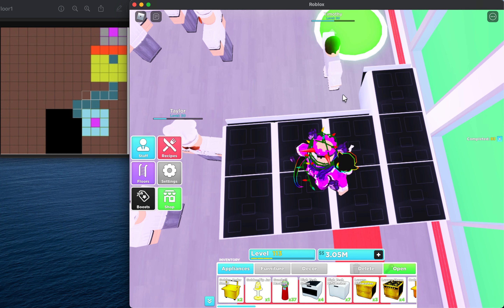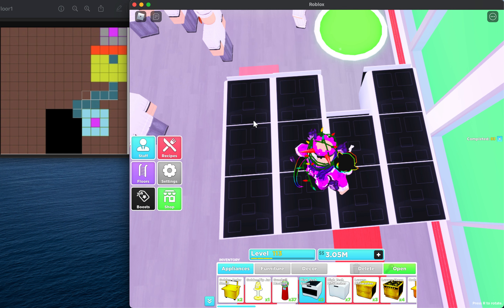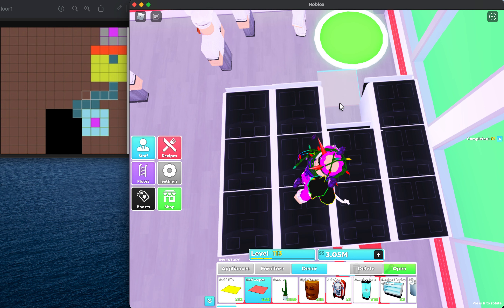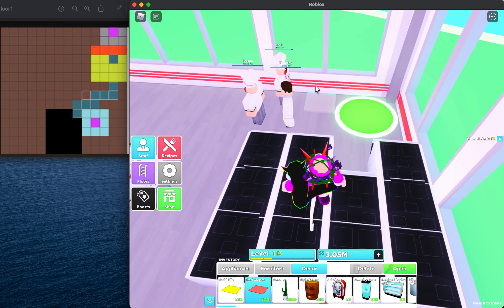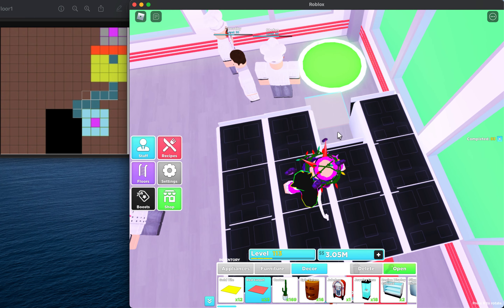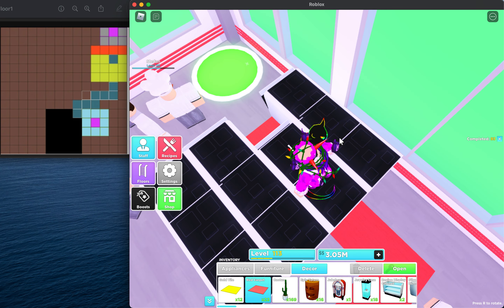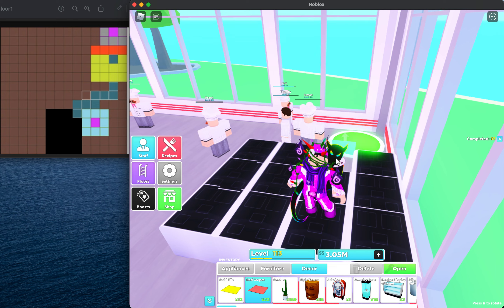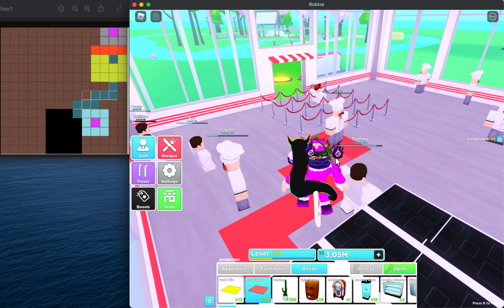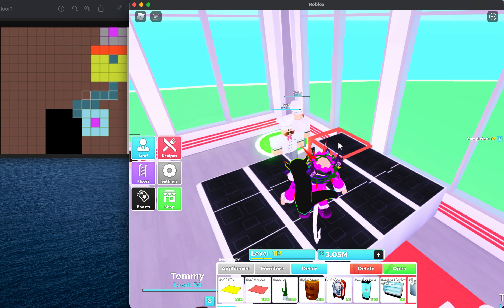We're going to skip that middle gap and put two more dishwashers. In the empty space, don't put anything — if you put something like a stove there, your NPCs will wander around and reduce the efficiency of your restaurant. Just place carpet in that empty spot. You can use whatever stoves you want, including corrupted royal set if you have it.